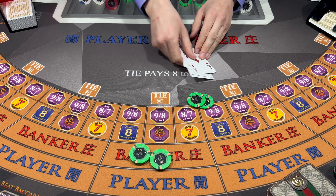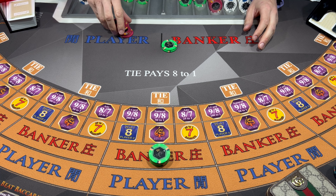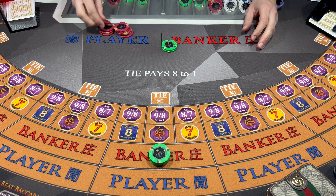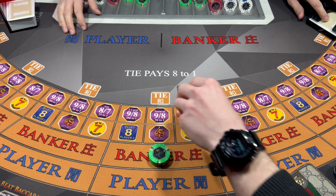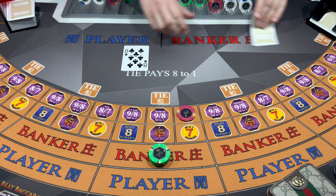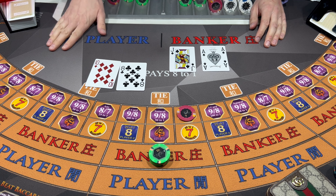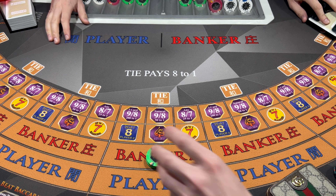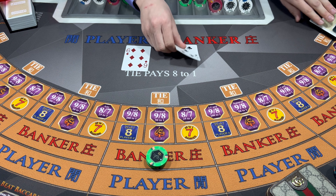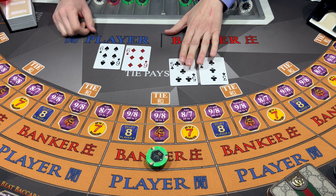Before we get on to the next hand, may I please get some more red. He's just up to 100 on the bank. Eight over seven, 25 to one - got the eight. Eight - Player wins. Let's go another 100 bucks on the bank here, no side bets so far today. Six is over there. Eight - Banker wins.